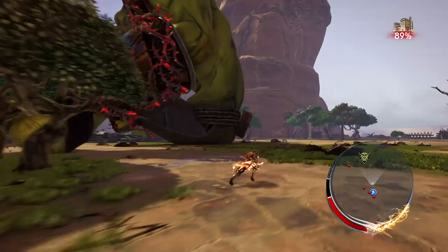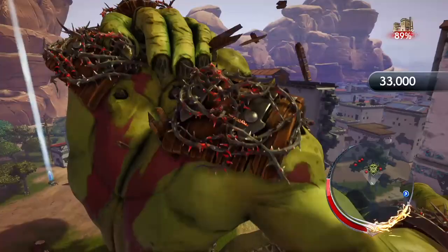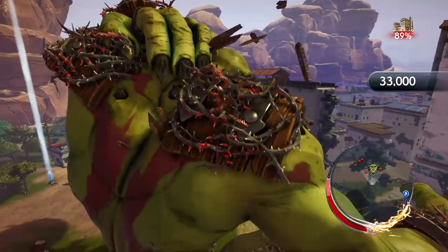Depending on which armor you decided to destroy — whether it be the arms, shoulder pads, or legs — once he's down and your gold XP bar is completely leveled, you want to climb up his back and do the same thing to the armor on the back of his neck. Hit it twice, and once it's destroyed you should be ready to decapitate him. Do that and the achievement will pop.